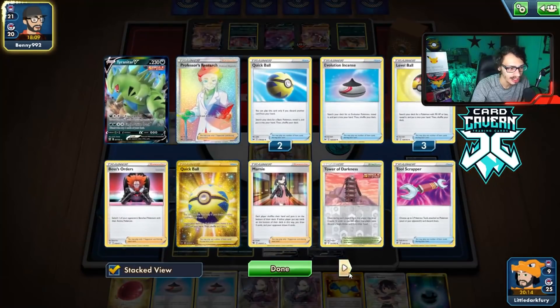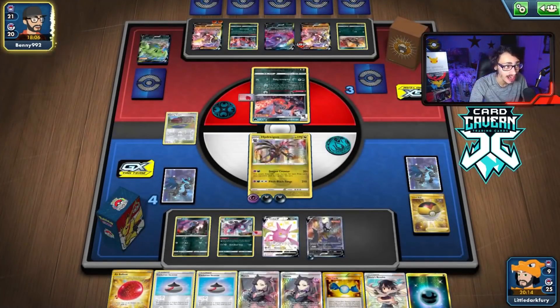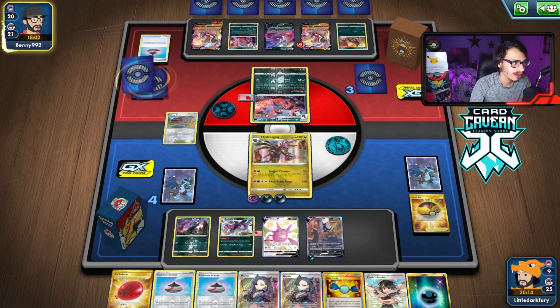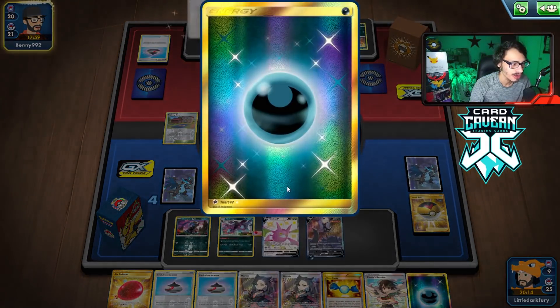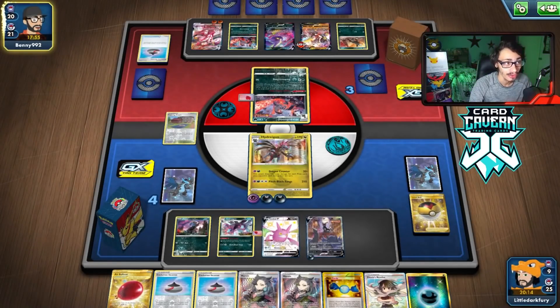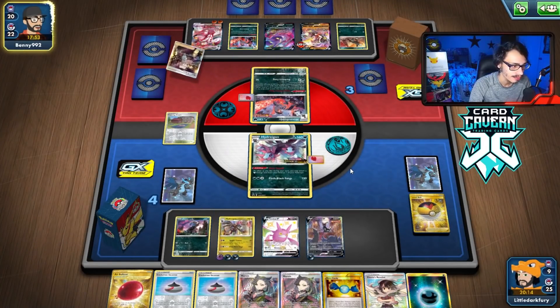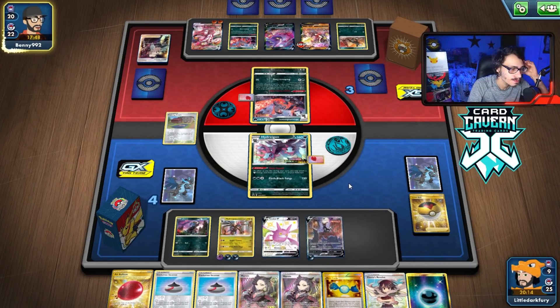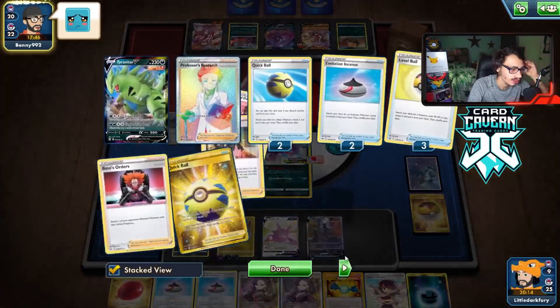We just pray they don't have an attack here — they are out of Single Strike Energy, so they have to find an Urn of Vitality. They don't find it — we're chilling. There's the Urshifu VMAX. If only we could have KO'd with Dragon Counter last turn. Now we want the ability to do that, because we can't use another Umbreon — if we lose it, we lose the game. I'm going to bring in my other Hydreigon. Looks like they are stuck — that's good.